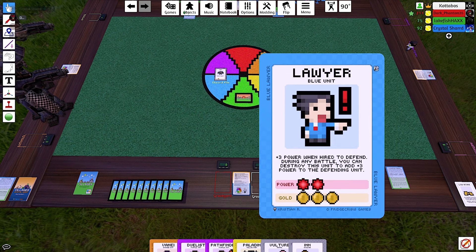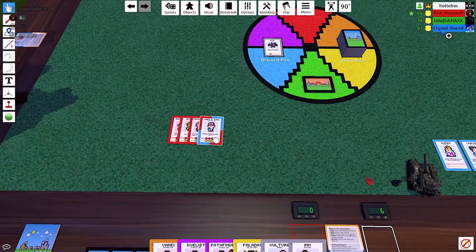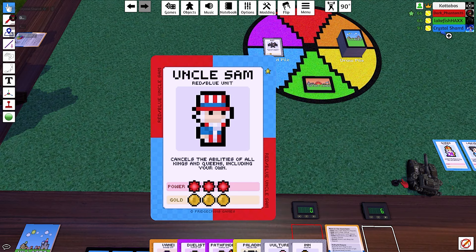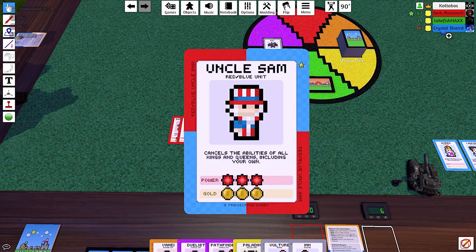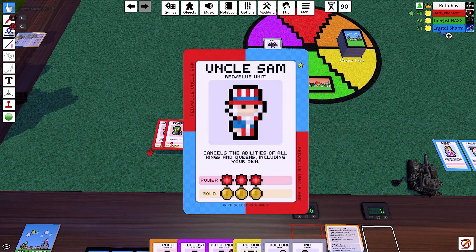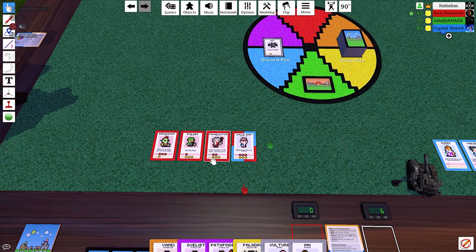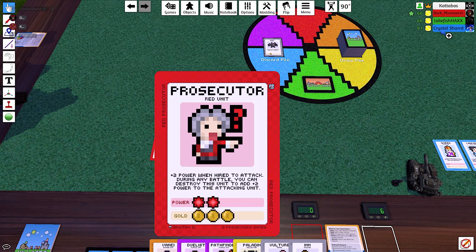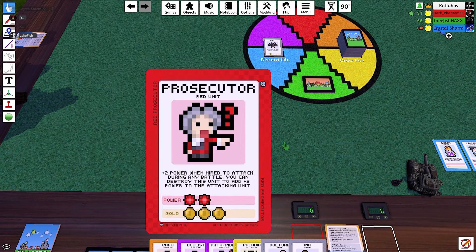So, three or more units to add to a village — I've got four units I can put down. Taste democracy, Coda! Oh no. Damn you and your Uncle Sam. You've got a prosecutor and a lawyer — it's literally just Edgeworth and Phoenix, that's what that is. So if you end up with a lawyer of your color, would that end up being Apollo?